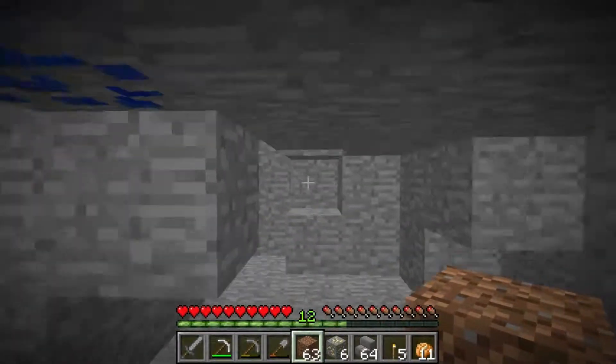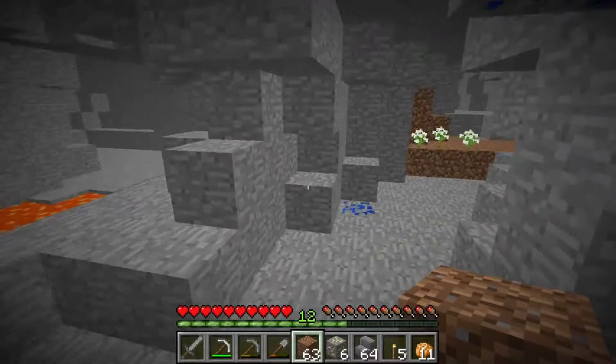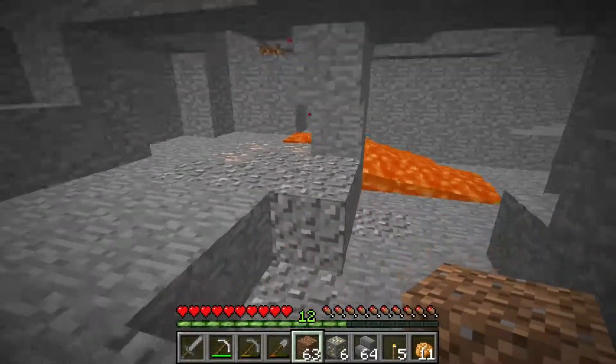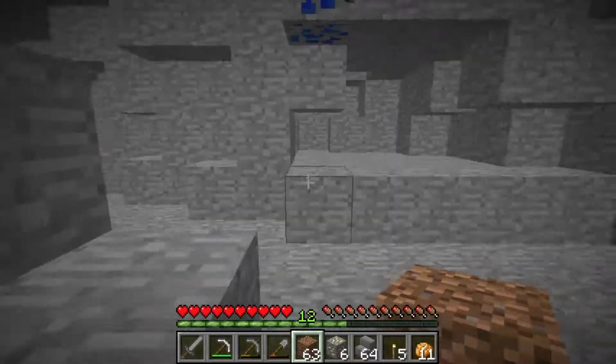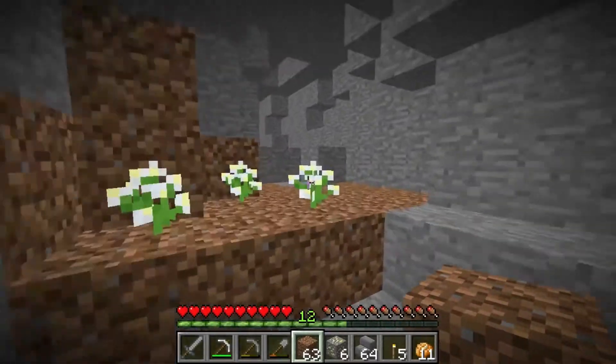I do have my gamma up, so we can see everything. There's some lapis, redstone, iron, lava - because there's a lot of lava at this level. But this is the level where we find diamond. I am going to be strip mining.